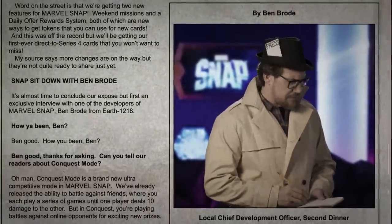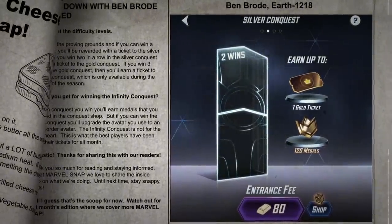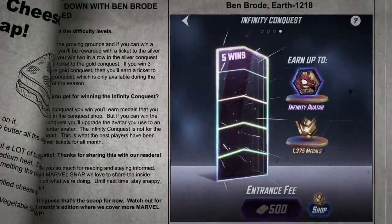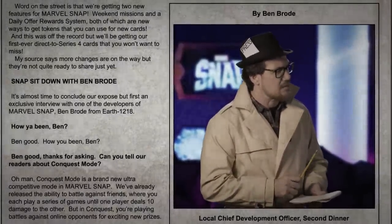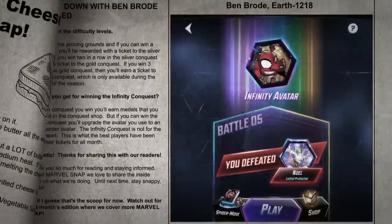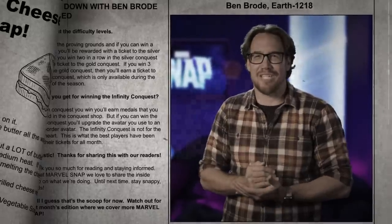You start in the Proving Grounds, and if you can win a single battle, you'll be rewarded with a ticket to the Silver Conquest. If you win two in a row in the Silver Conquest, you'll earn a ticket to the Gold Conquest. And if you win three games in the Gold Conquest, you'll earn a ticket to the Infinity Conquest, which is only available during the final week of the season. For each Conquest you win, you'll earn medals to spend in the Conquest shop. But if you win the Infinity Conquest, you'll upgrade the Avatar you used to an Infinity Border Avatar. The Infinity Conquest is not for the faint of heart — this is what the best players have been saving their tickets for all month.